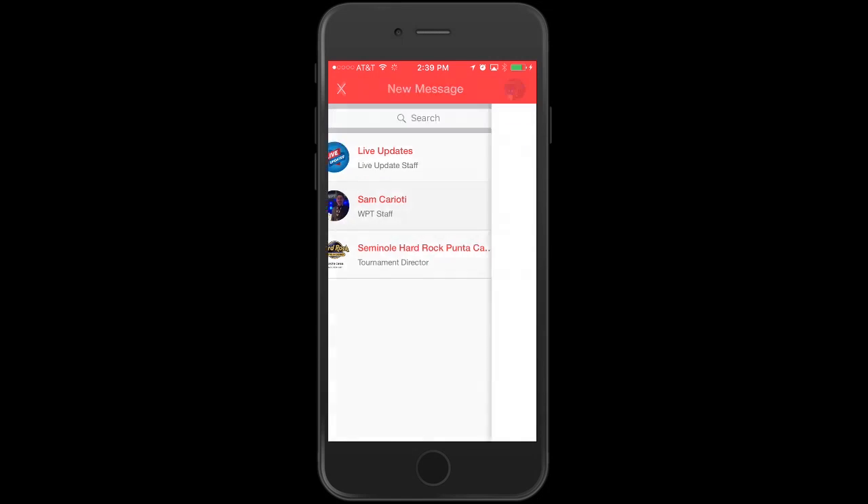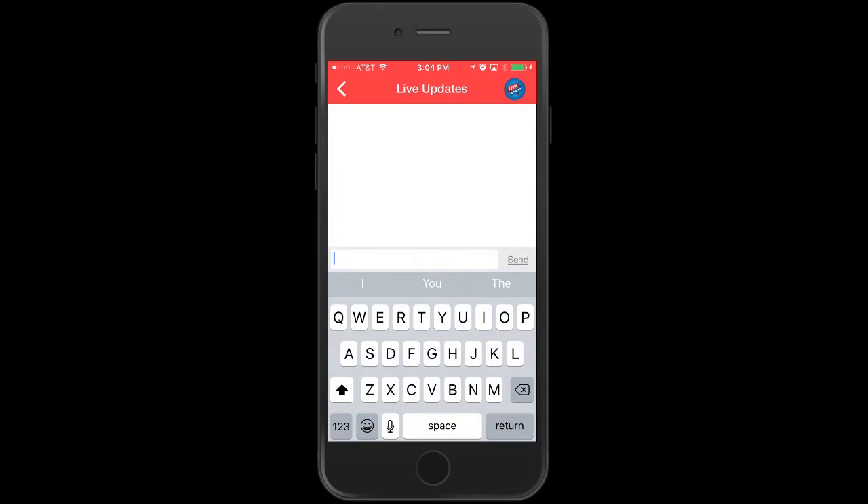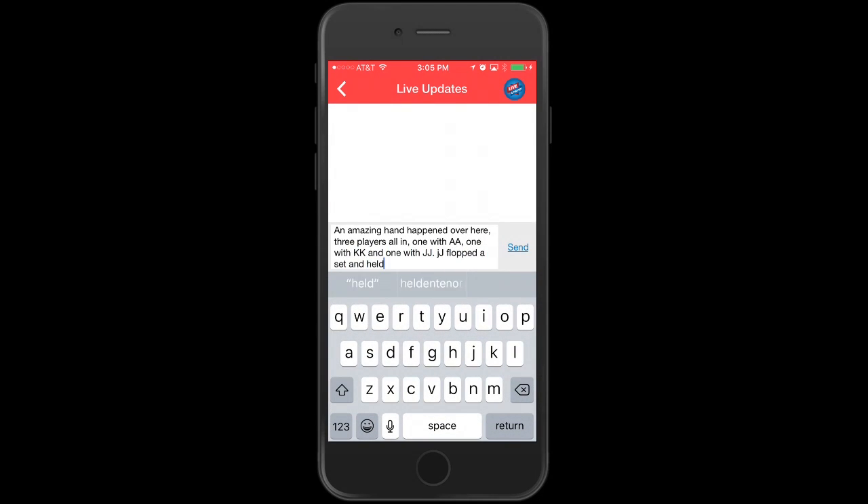Through the MyWPT app you can chat with WPT and casino staff if you have any questions, and you can even text our live updates team if you think there is an interesting hand they should include in their reporting.